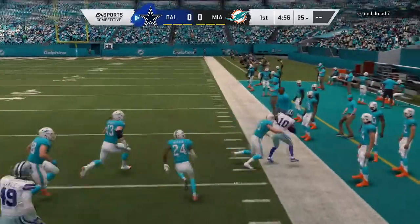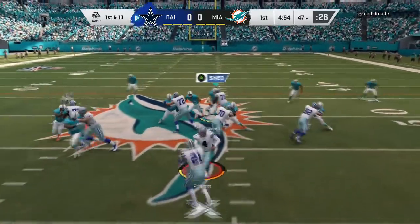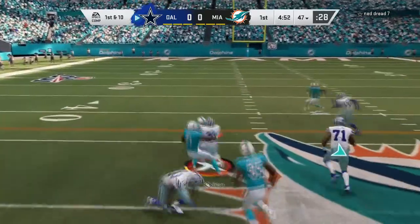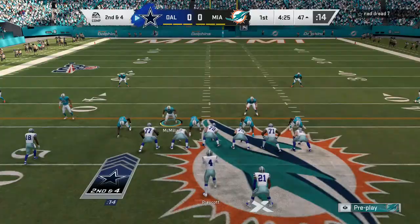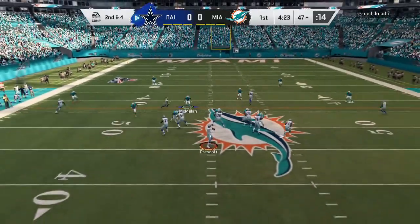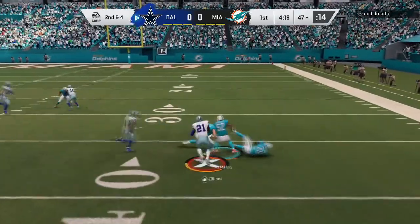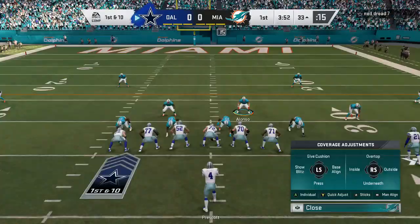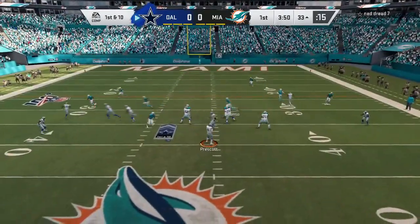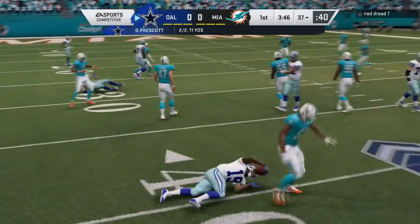Meanwhile, we are in a game against the Cowboys, and Tavon Austin takes the kickoff near midfield. The Dolphins roster — I think they have some other good players that might have at least been superstar caliber, one being Rashad Jones. They have some pretty good receivers in Devontae Parker and Kenny Stills, and they also have a pretty good running back in Kenyon Drake.